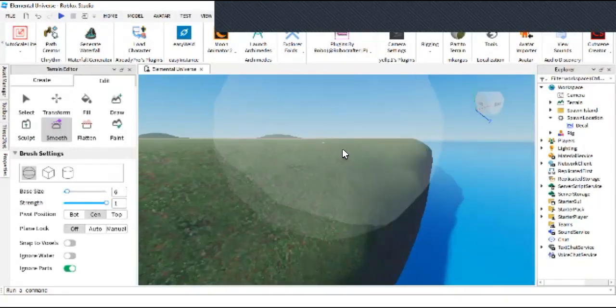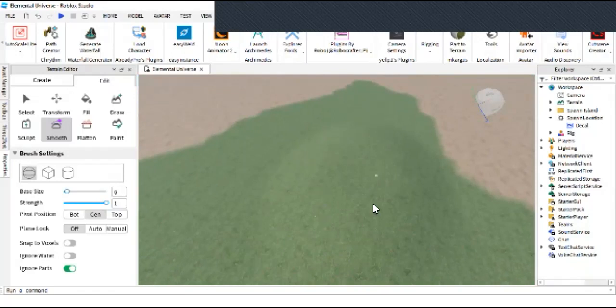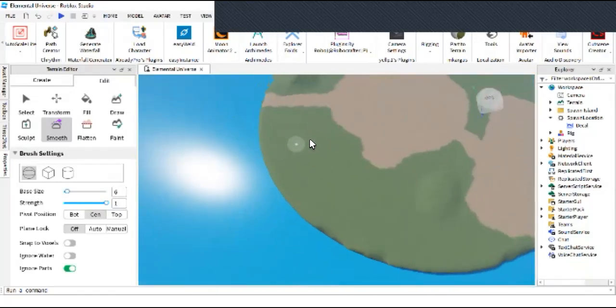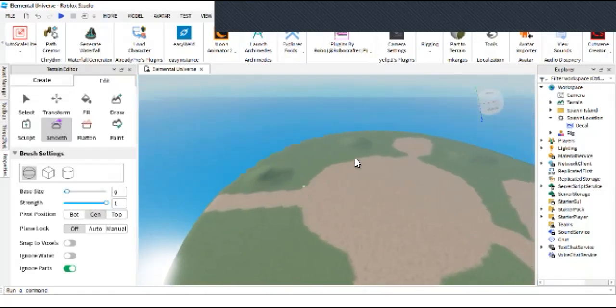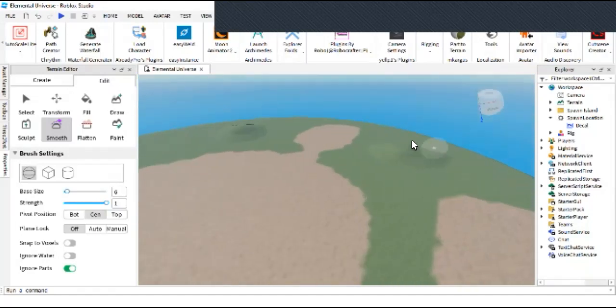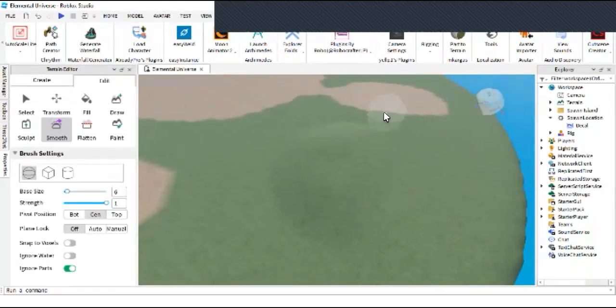Oh, this is kind of looking realistic, not gonna lie. Let's smooth it out. I'm done smoothing this part — let's smooth the entire map. You don't want players to be stumbling around.